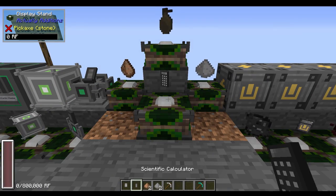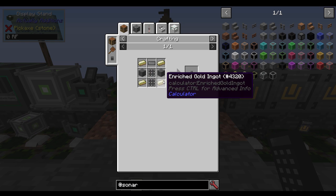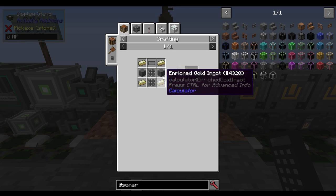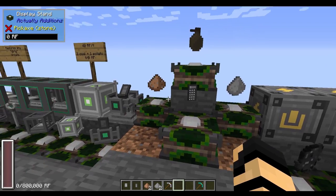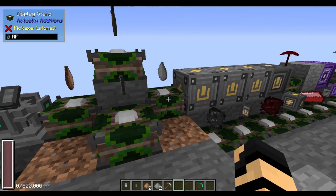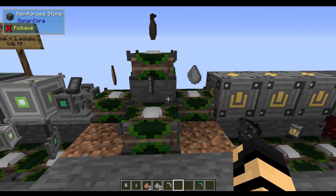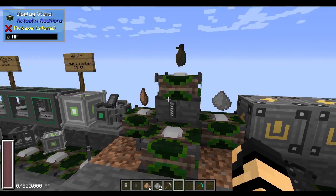To start off with, the Scientific Calculator, as shown at the end of the previous video, is made with some calculator assembly, gold enriched iron, and some reinforced stone. By now you're familiar with a little bit of the crafting mechanics. Now we get into a lot more interesting and a little bit more challenging stuff. Before I do, I'm going to cover a few of the more simple things, as shown here in front.